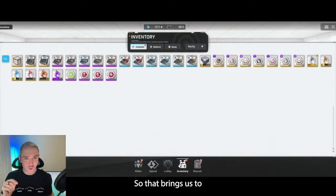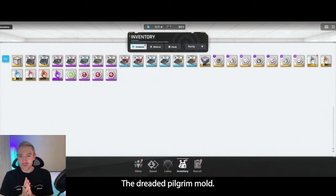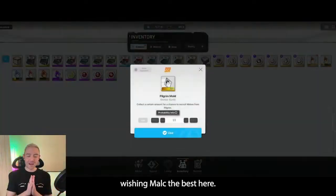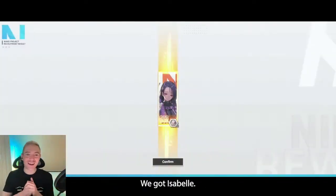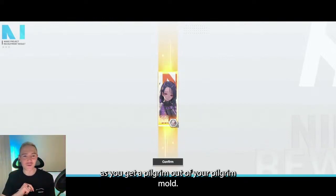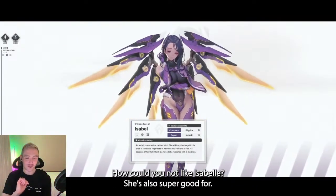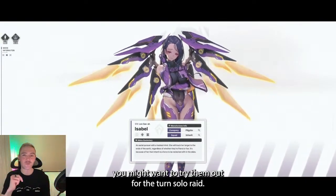So that brings us to possibly the scariest moment that any Nikke player has — the dreaded Pilgrim mold. Personally, I have managed to pull Pilgrims from both of my Pilgrim molds. Wishing Malk the best here — we hit it! We got an Isabel. Some people might be kind of hating on Isabel, they say she's the worst Pilgrim, but you're never going to complain as long as you get a Pilgrim out of your Pilgrim mold. I would love to have Isabel — she's one of the few units that I don't have, and her design looks fantastic. She's also super good for Gravedigger and can do a crazy burst cycling team with Vestis. If you have both those units, you might want to try them out for the current solo raid.